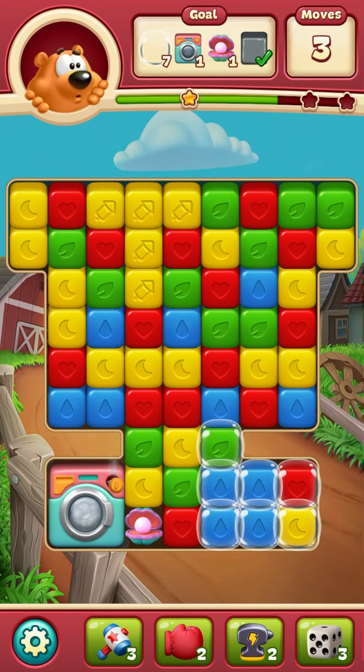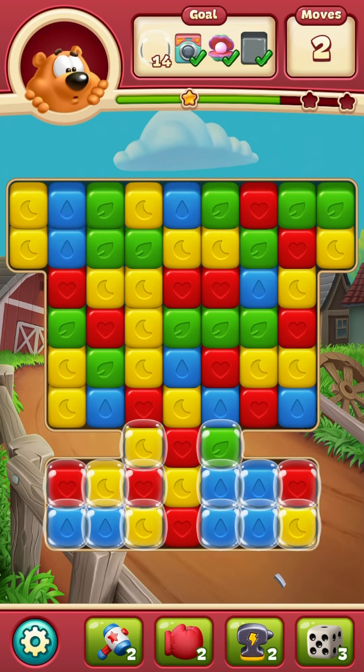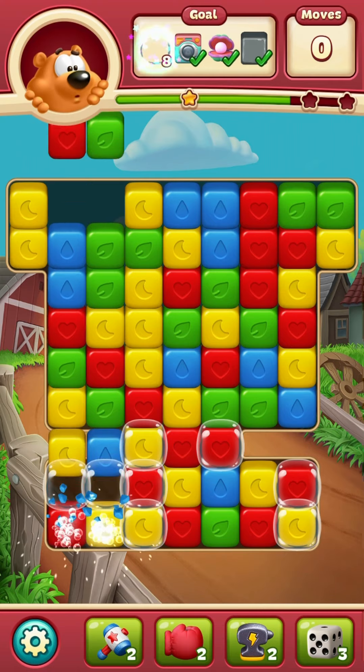Three moves left. Nine bubbles to get. Oh, I still haven't popped that washing machine. Use the hammer on this. Okay, 14 bubbles. Two moves. One. Oh, I'm not going to make it.